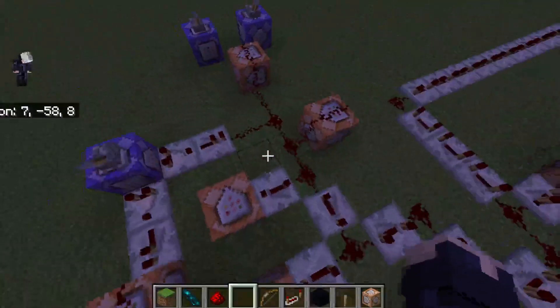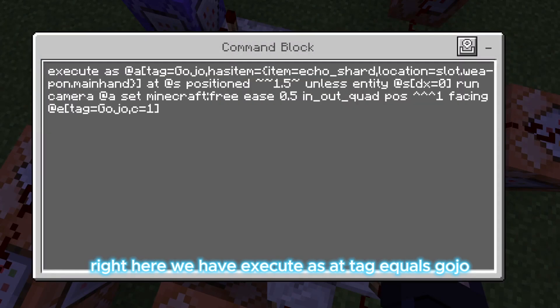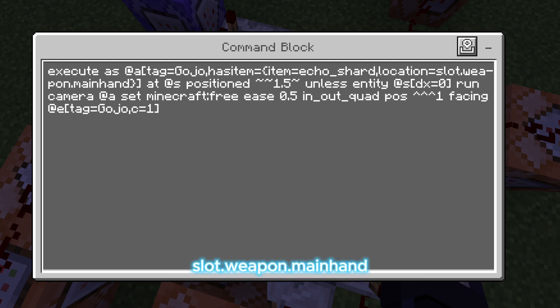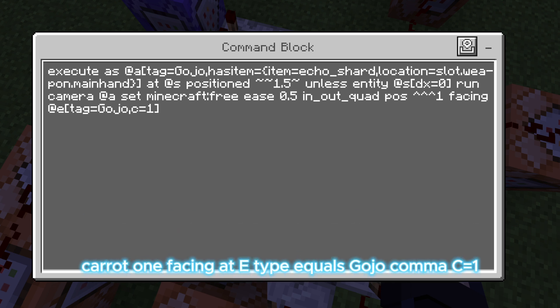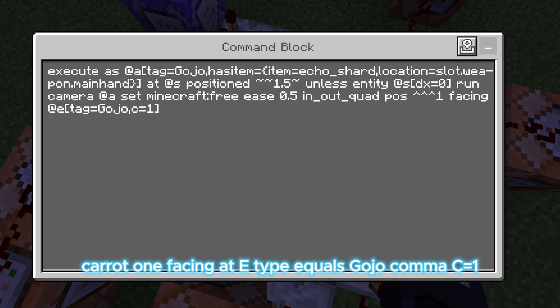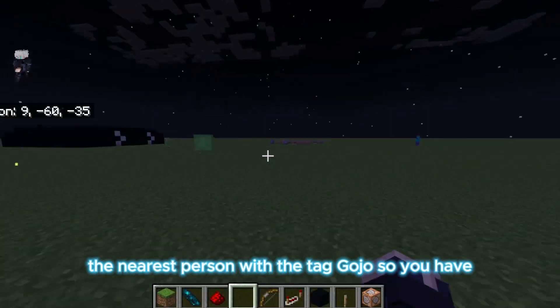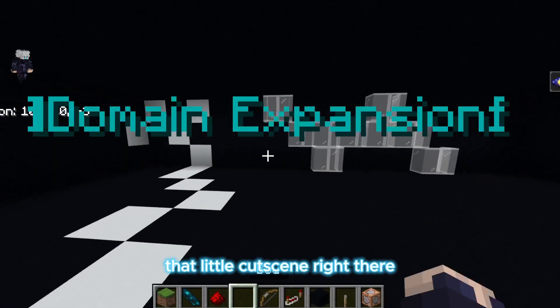So you can start right here — this is the central command block where all the commands spin off from. We have: execute as a tag equals gojo, has item equals echo shards in main hand, at s position, unless entity as Dx 0, run camera at s set minecraft free 3.5, facing at E tag equals gojo comma c1. This basically sets your camera to follow the nearest person with the tag gojo, giving you that little cutscene right there — it's the part that does the zoomed-out shot.